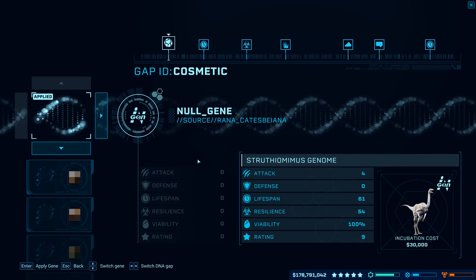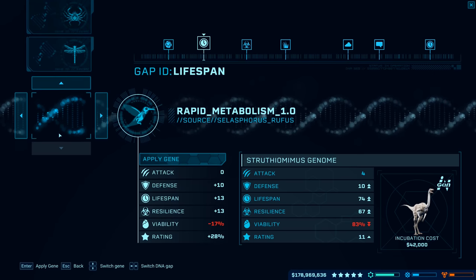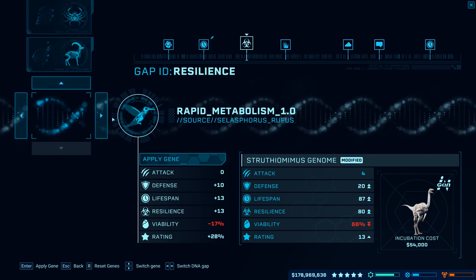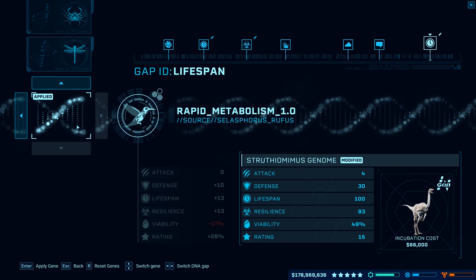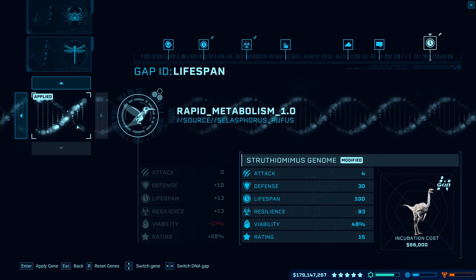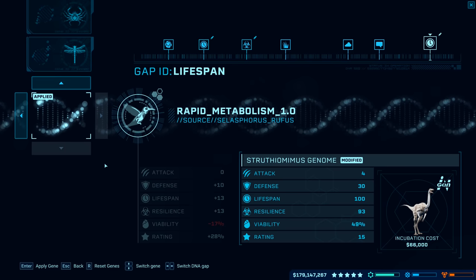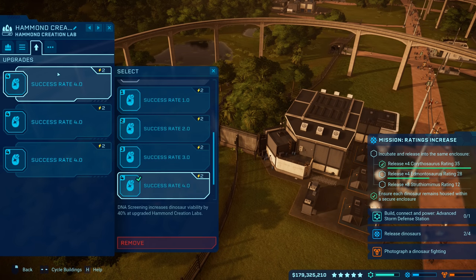And then reset genes — their baseline rating is nine, so I only have to do like one thing and we're good to go, right? That's up to 11 right there with that rapid metabolism, and once again at 11 — baboom. There you go. So its viability is down to 49 — I can negate that with basically just one...